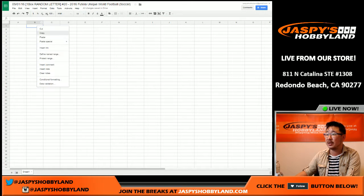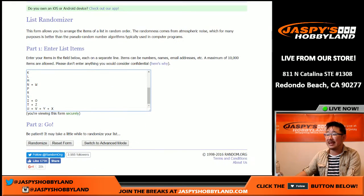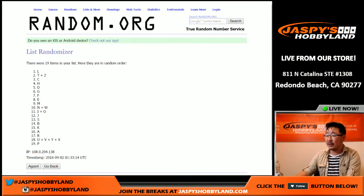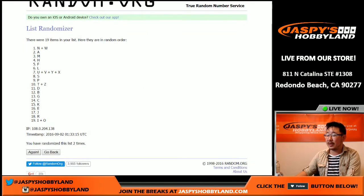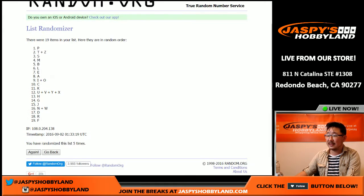And once again, eight times for the letters — first name letters. After randomizing one through eight, there you go: I and O on top, N and W on bottom.